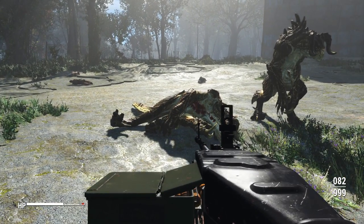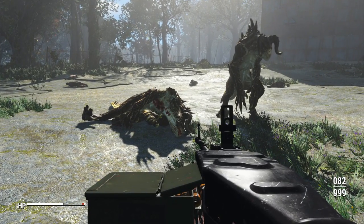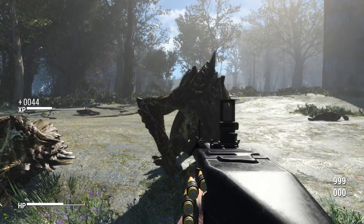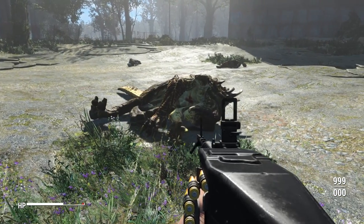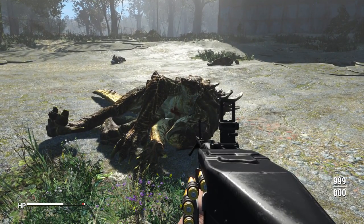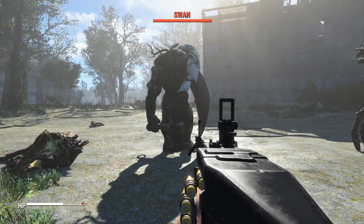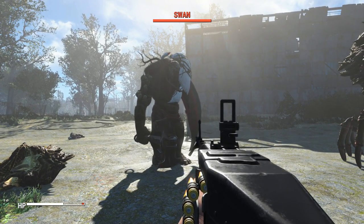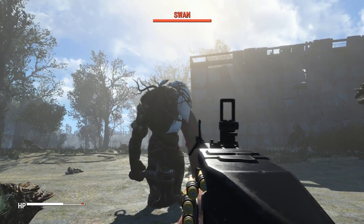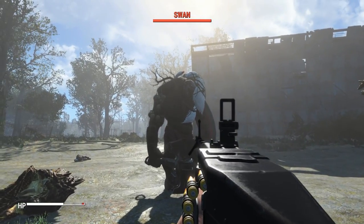Even at base damage with no perks, that thing shreds — in only about 18 bullets the deathclaw is down. The Peacemaker dropped a deathclaw in about four or five shots. Those deathclaws went down too easy, so I've gone ahead and given us the max possible damage by increasing Commando rank to perk five, and we're going to test this thing on Swan and a Mirelurk Queen.